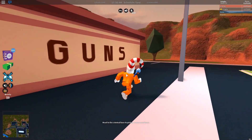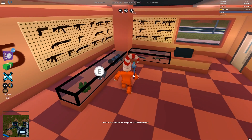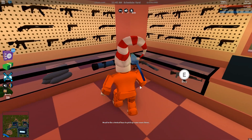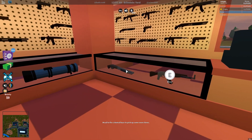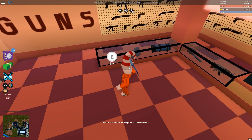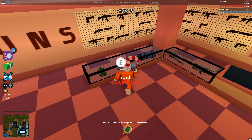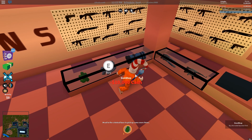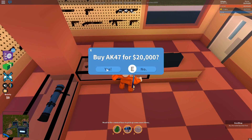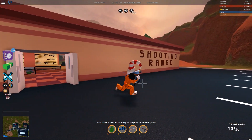The first part of the brand new update is the shooting range. There is indeed a gun store inside the shooting range now, and I believe there's also one in the city. Here is where you buy all of your rockets, grenades, and ammo. Now you actually have to buy the shotgun - you can't just get it for free anymore. We'll buy five grenades for 10 grand, ten rockets for 15k, a rocket launcher, a shotgun, and an AK-47.